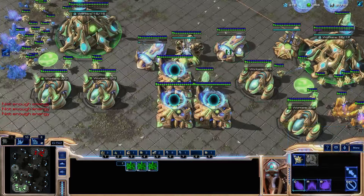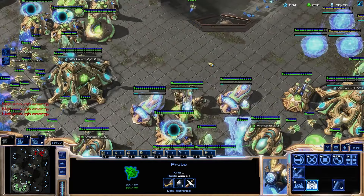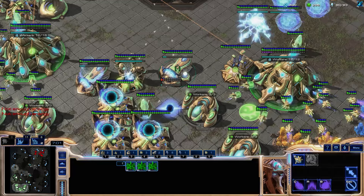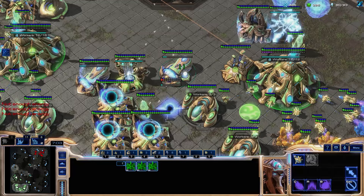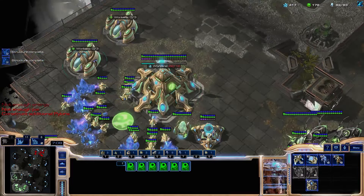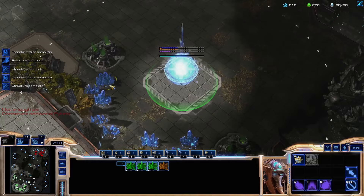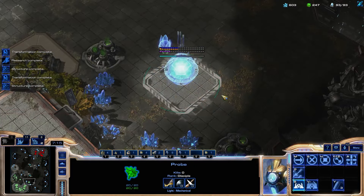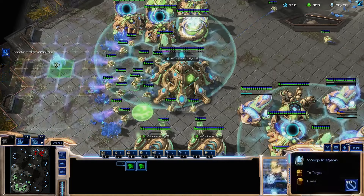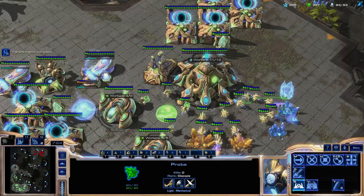We have options — we can pick whatever tech we want. Let's play DT. The upside of DT is most people fall apart to it. The downside is they're super expensive, so if they don't get you much eco damage, your tech is going to suffer a lot. They kind of have to do something for you — if they don't, you play from a little bit behind. It's not a huge gamble, just a small one.